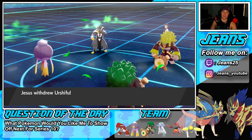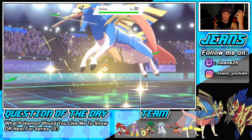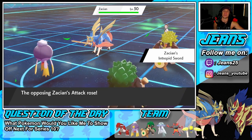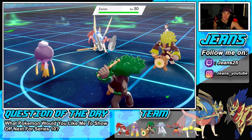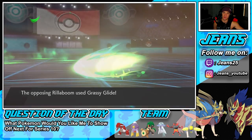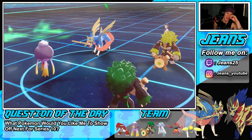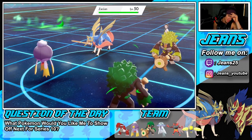Their Tailwind should be over and mine will be up and ready. They withdraw and bring out Zacian. They get the attack boost but I'm going to throw a burn on it next turn. Fake Out comes out first and Grassy Glide flies through — Drifblim gets its tastiest snack. Tailwind pops, we have speed, and I'm going to throw a burn on Zacian then U-Turn into Rillaboom.